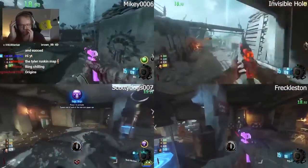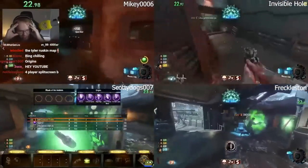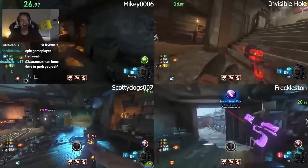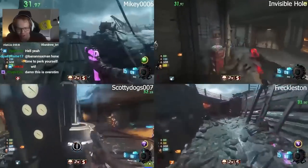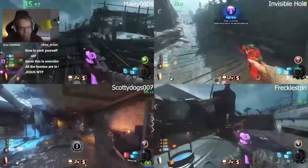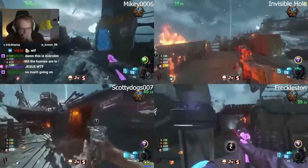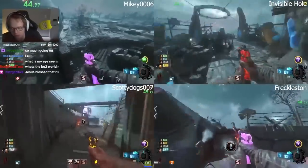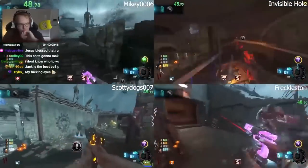They're getting raindrops. This is with ultra rares. In 20 seconds they're already at the mound. Are you joking me? They have so many points as well. Freckleston's turning on Gen 2. Scotty Dogs is picking up parts. Invisible Hole, I think, is picking up parts as well. This is crazy.